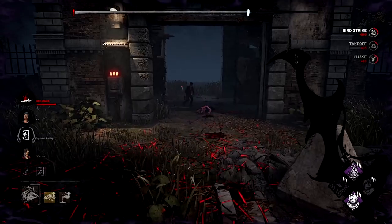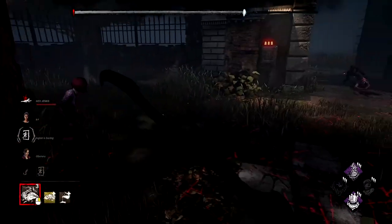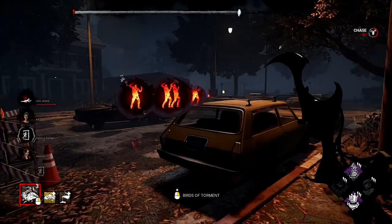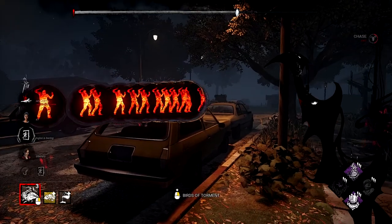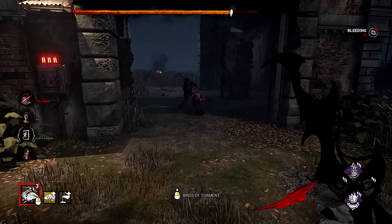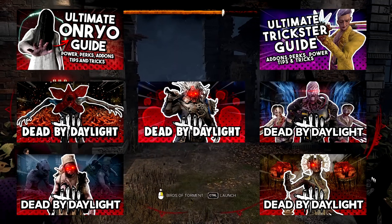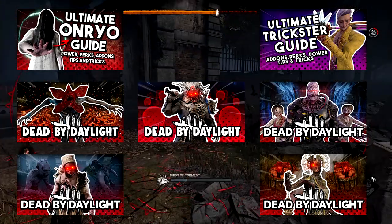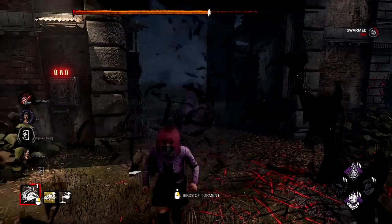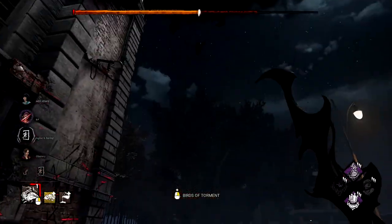And that's pretty much it. With all of these tips, you should be fine both killing as the Artist and taking her on should you face her. Thank you all so much for watching — I really do hope you can take something away from this, as I had a ton of fun making it. Remember to like and subscribe for more, and be sure to check out my other guides. I'll see you all in the next one — take care, bye-bye for now.